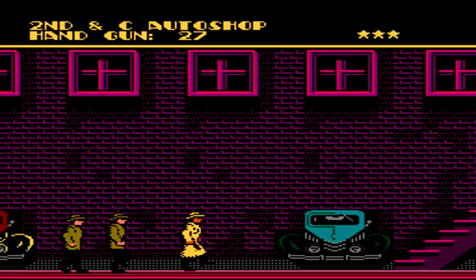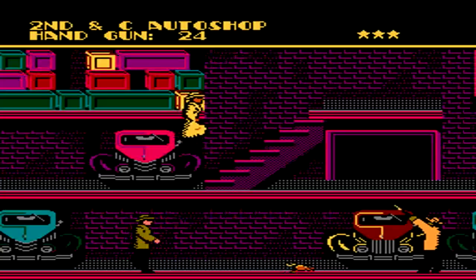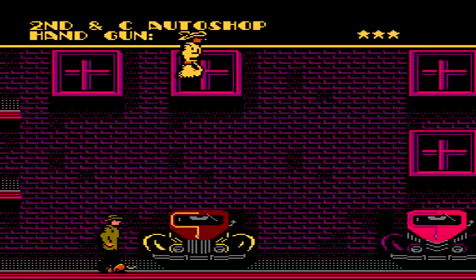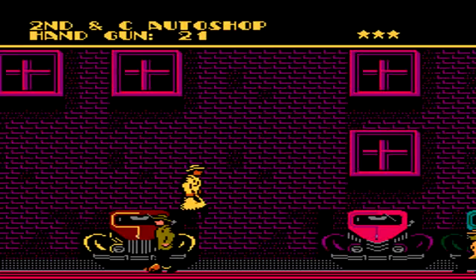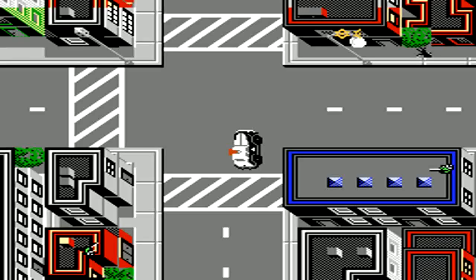Our next clue is located just one street over at the 2nd and C Auto Shop. This place is definitely a pain — it has multiple layers, a good amount of shooters, and rats along the bottom. Take your time so that when a gunner appears, you won't be accidentally in his line of fire. On the blue car about midway through, that's where you'll find the next clue. At this point you'll also start seeing dogs running across the bottom. While I never liked taking out dogs in any video game, you'll have to take these ones out or they can be a real pain when walking across the bottom.